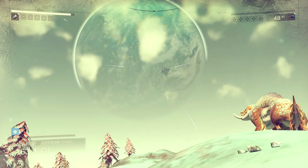Here we can see an extremely cold planet, and where that heat and toxicity bar was in the lower left-hand corner there is now an ice symbol.